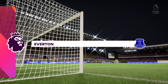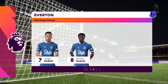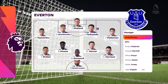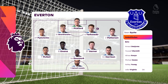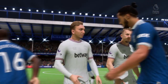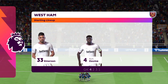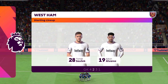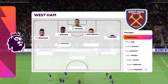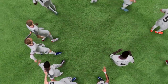Everton line up in a four-five-one, but it will morph into a four-two-three-one. The single centre forward will be supported by the number ten, and you'd expect them to rotate and swap positions to drag defenders out. The wide midfielders will offer a threat in behind. West Ham look like a four-two-three-one in possession, may go to a four-five-one when defending. The double pivot in midfield is key to protect the back line but they also need to get forward to support the press, with plenty of threat from the wide midfielders too.